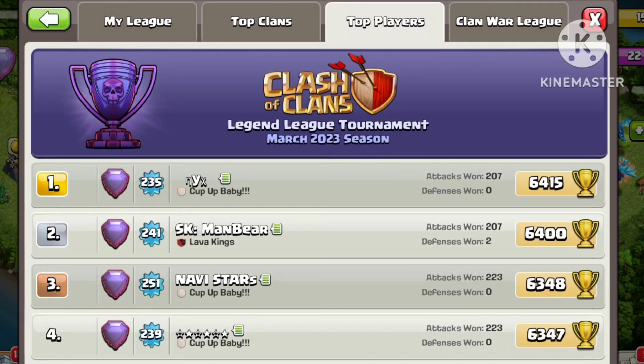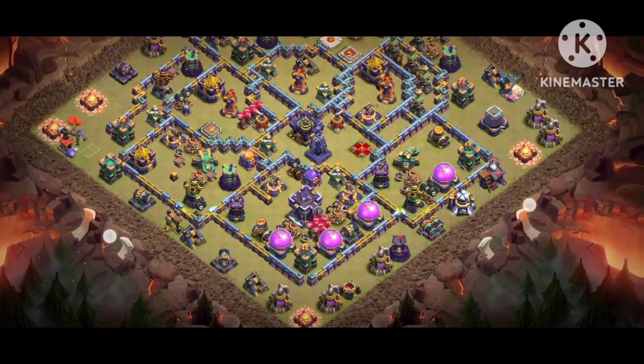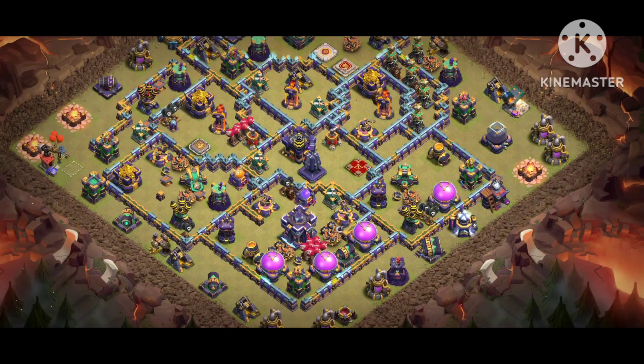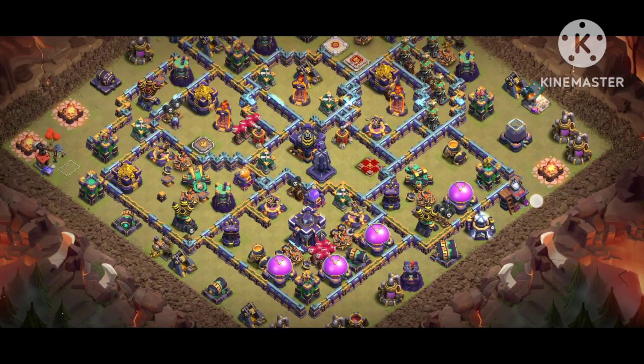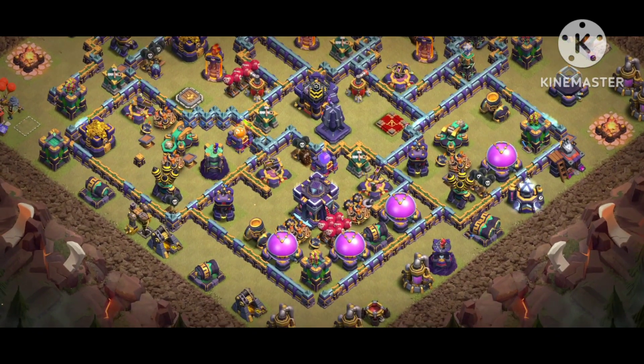You can see in the March 2023 season, this player is pushing to 6,400 trophies using the best bases — that's how they can push to this trophy count. Attack skill matters too, but you also need a good base for this type of push. If you're interested in pushing to 6,000, you must use good, tested bases, which is why I provide tested bases to my viewers.